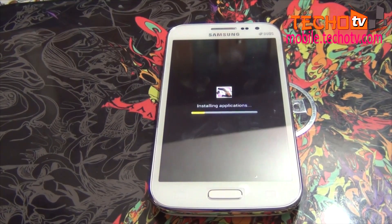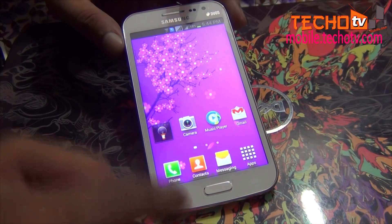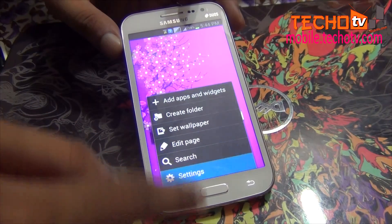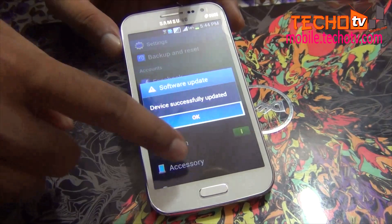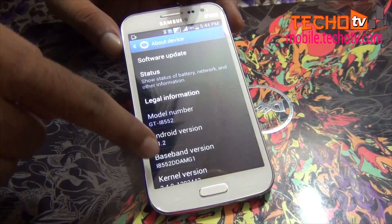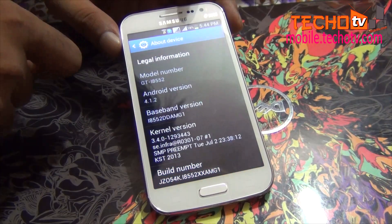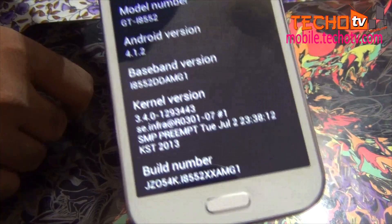It is also installing some new apps, probably games. Nothing seems to have changed visibly, and the update may be internal — some sort of stability fixing. The Android version remains the same, although the build number and baseband are both updated and they now end with AMG1.